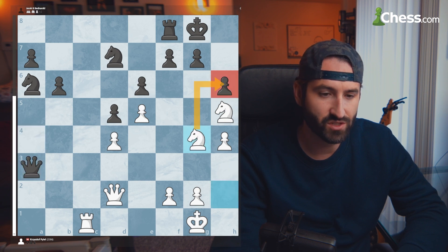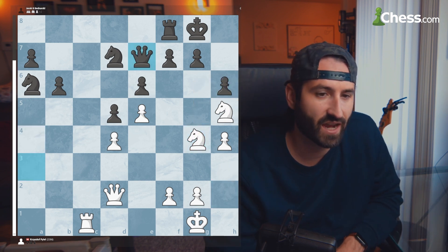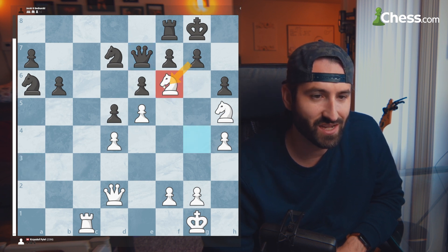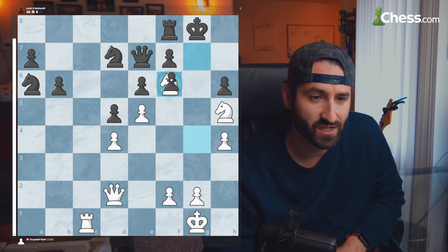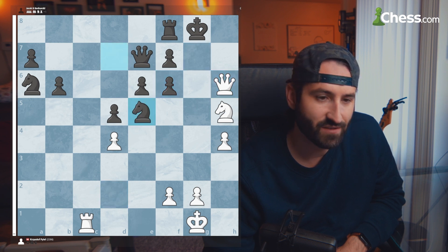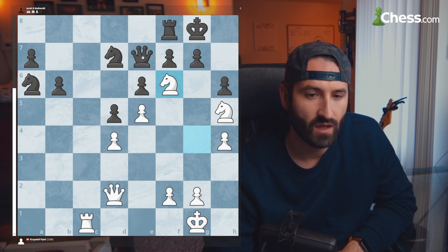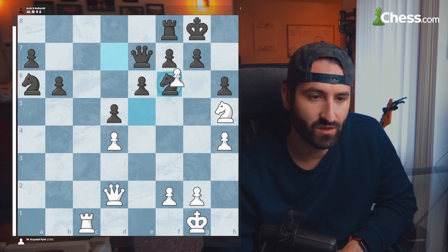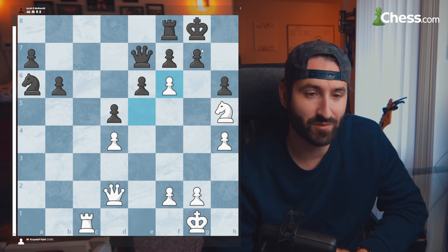Instead, after queen to H3, the knight attacks the G6 pawn and launches the king side attack. The queen comes back to help, but you can't just take here. If you take G takes H6, you have queen to H6, knight to E5, and then checkmate — there's nothing to stop it. And if the knight takes here, you're easily winning after the pawn takes. White has a hard time stopping this; it's completely crushing.